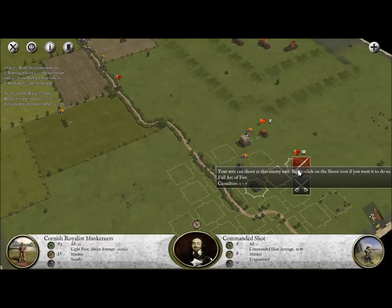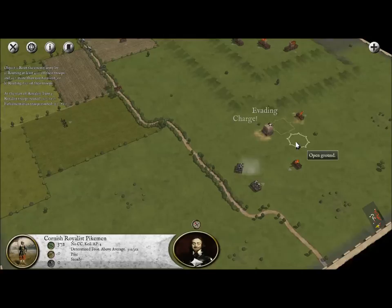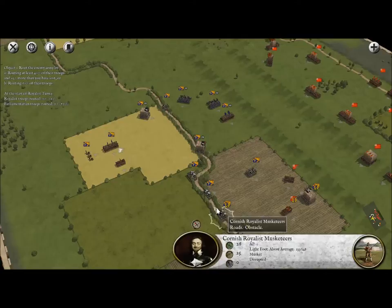Now over here, once again, we could also attack and charge, but I think muskets will be enough to fragment this unit sufficiently to have them finally pull back and retreat. And here we go - charge of course, they're going to evade us. This time we get the rear attack. We're going to disrupt them and we may even make them fall back. Well, that's not bad - we fragmented them. Now they're stuck in close combat with us, and that's going to make it that much harder for them to secure a victory here. Let's go ahead and end our turn and let the enemy do their thing.